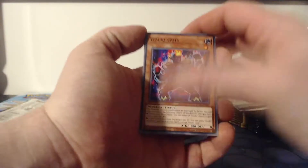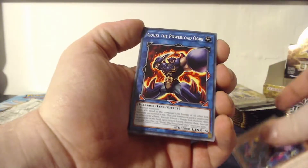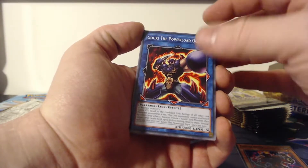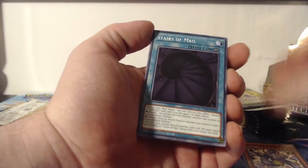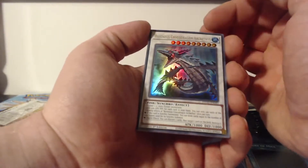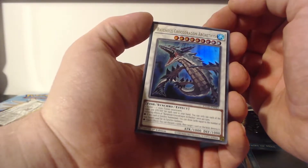Starting the first pack, we've got Goki Guts, Goki the Power Load Ogre, Thunder Dragon Lord, Stairs of Mail, and to start off with an ultra rare — Ravenous Croco Dragon.